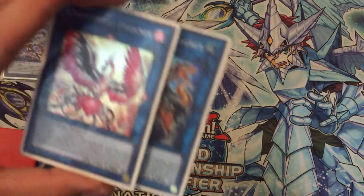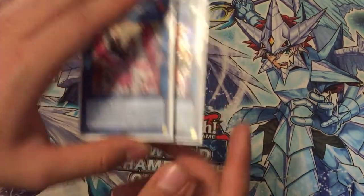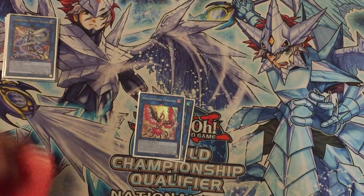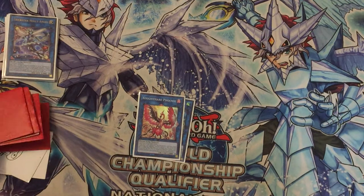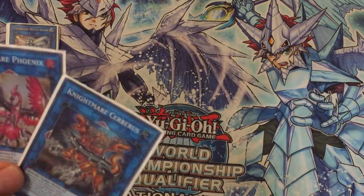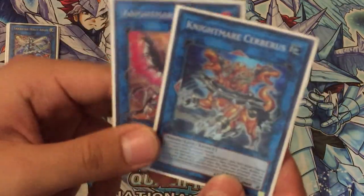For the Knightmare combo, I have Knightmare Phoenix and Knightmare Cerberus. Why play with Cerberus? Because many times the opponent can special summon a monster to their main monster zone, and you can pop it and send any card from your hand to the graveyard. If you get a good co-linked setup, you can draw an additional card. It's pretty good — pop a monster and even get an additional draw. It also helps you get rid of high-attack monsters that the Sky Strikers can't deal with.